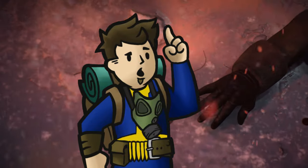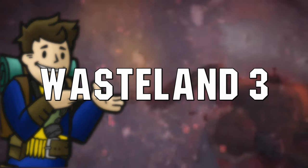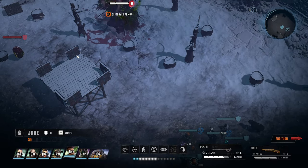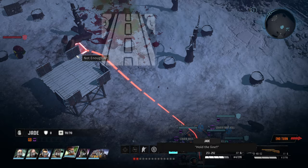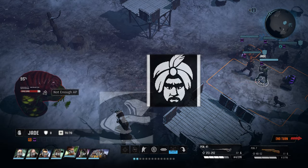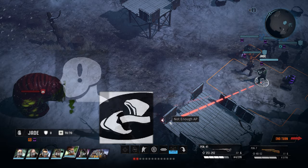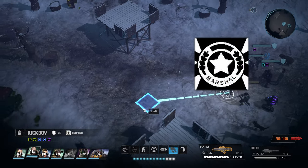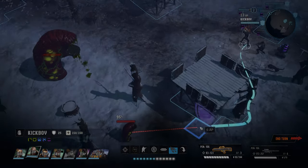Greetings Rangers, I'm KatoGenesis and this is a no-nonsense guide for Wasteland 3. This guide will be going over the perks that are secret and attainable through gameplay, not through leveling up. Because of that, some of these perks can be missed completely. I will warn you there are mild spoilers in this guide, but I'll leave as much of the story out of it as I can. I'll be showing you where you can find these perks and what they do. Let's begin.